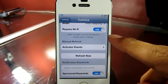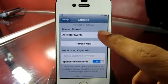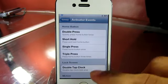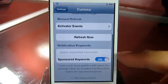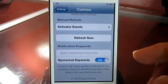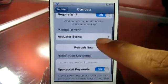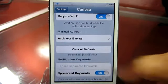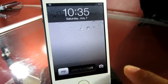Moving along, you can require Wi-Fi when the refresh happens. Further down the list you have notification keys — this is where you pick a certain tweak that you want to follow and see if it's going to update to your liking. You can also hit Refresh Now and it will refresh right from the settings itself.